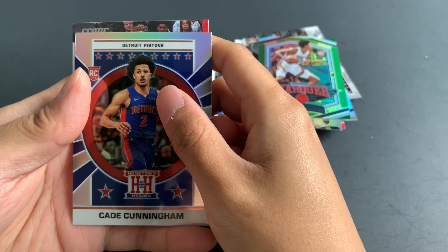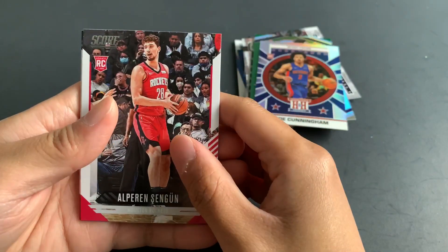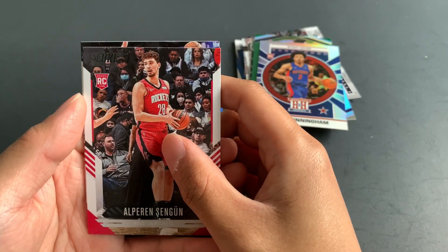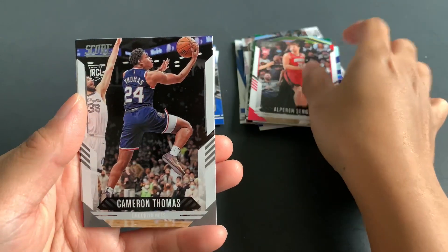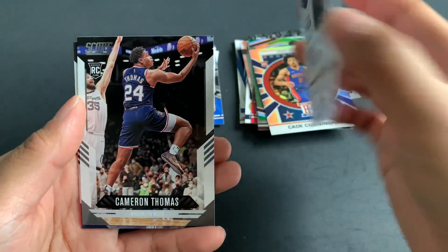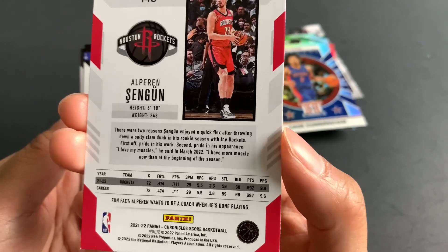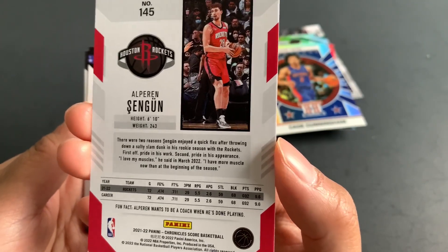Hopefully we can get a Score card — yeah, we do! Exclusive for this pack: Alperen Sengun, Brooklyn Nets. Cam Thomas. So that's the back of the Score card, and there's a fun fact that Alperen Sengun wants to be a coach when he's done playing.